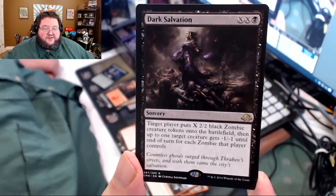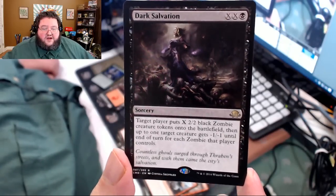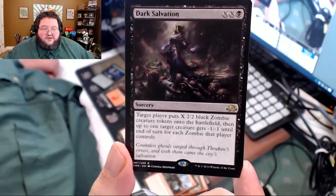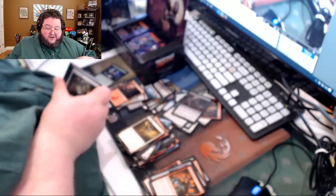Dark Salvation. This card confuses me. Target player puts X 2/2 black zombie creature tokens onto the battlefield, then up to one target creature gets minus one, minus one until end of turn for each zombie that player controls. Does that mean the number of zombies I control? Because otherwise it's a bad card. It's a very confusing card. I've played Magic for 23 years — I played with Alpha cards — and the wording on that card makes me scratch my head.